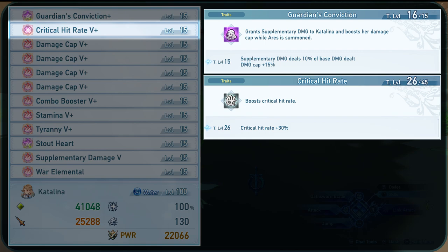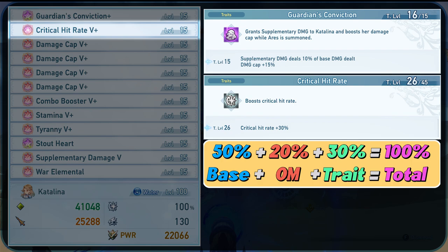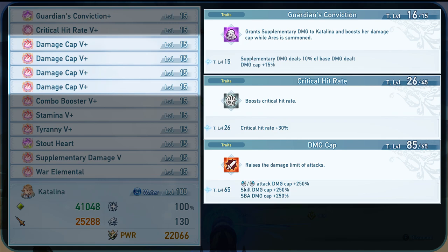Next, we will talk about critical hit rate 5 — the last critical hit rate piece. A level 15 critical hit rate sigil becomes 16 trait points into critical hit rate, plus 10 from the imbue stone, making it 26 trait level critical hit rate, which is actually 30% critical hit rate. Catalina has a base of 50% critical hit rate from masteries and then another 20% from over masteries for a grand total of 100%. Next, we will add 4 damage cap 5s, which is self-explanatory.